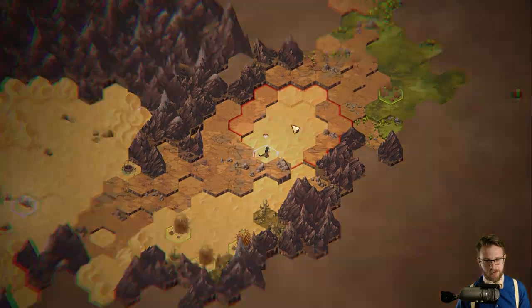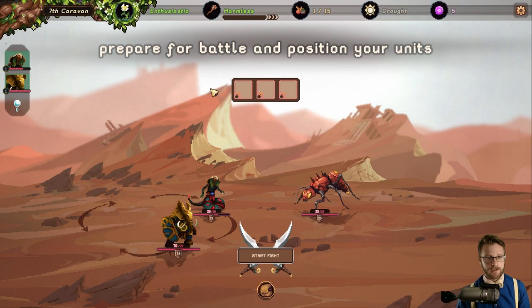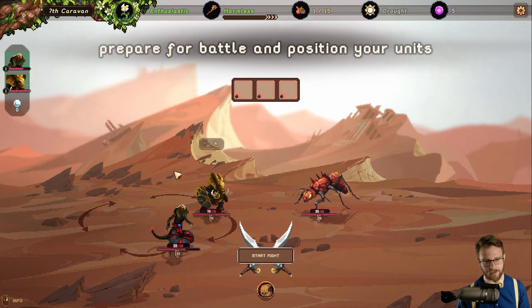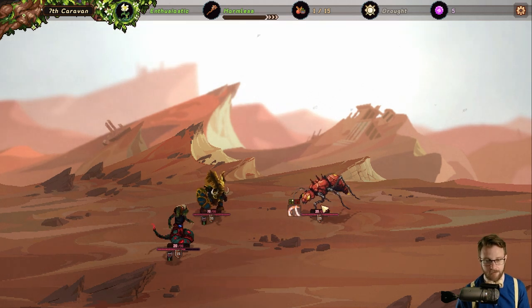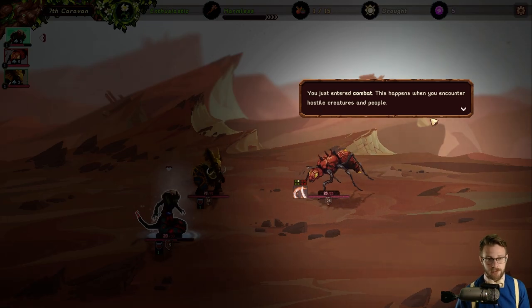We're going to heal up our protector and go into what I assume is combat, given that danger radius around it. We're told to prepare for battle and position our units. It looks like we've got a dice-folk-style system where we're going to be rotating people around — I like that, really enjoyed Dice Folk.